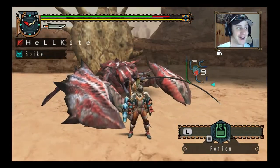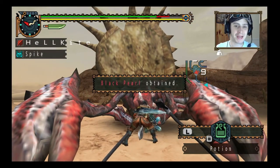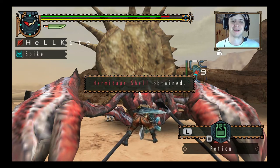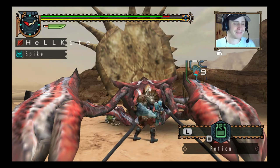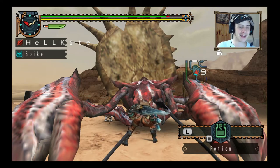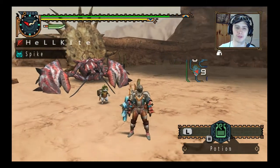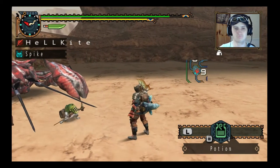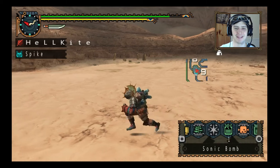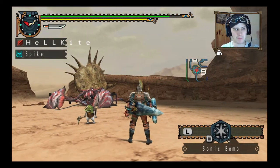I wouldn't have expected him to die that quickly. He had a really disturbing death animation. Poor crab. Oh well, I killed a crab! That weapon is a good weapon — 240 ice. That's better. Just kick him in the face.